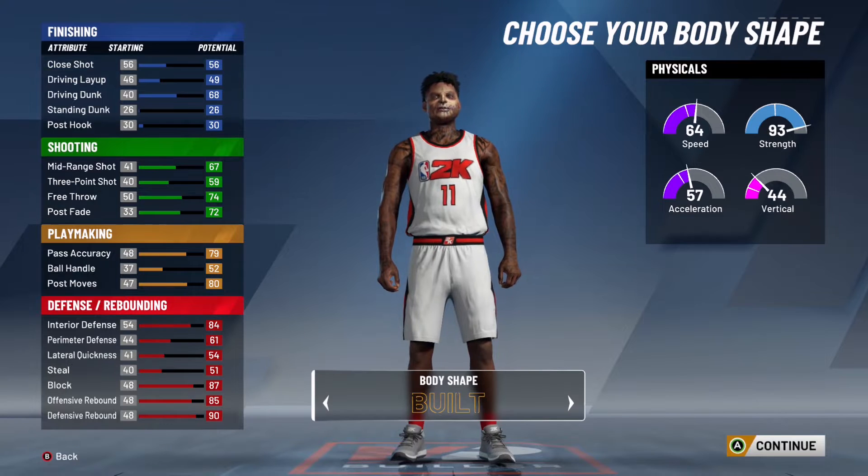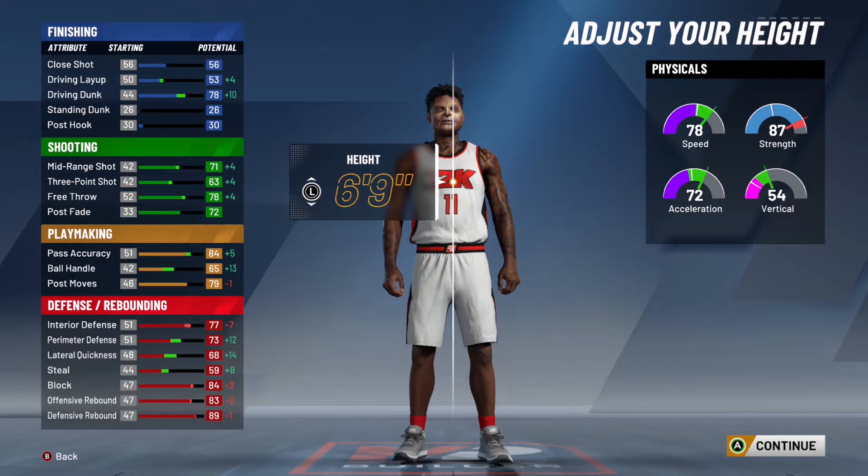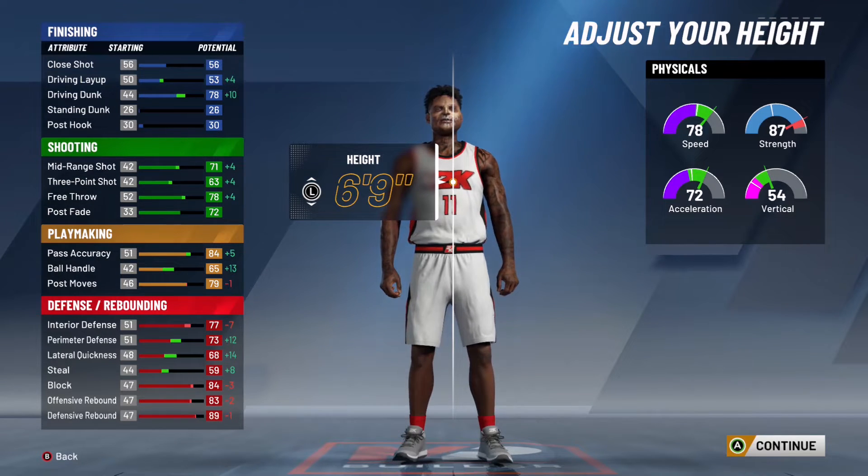Go ahead and go 6'9". Trust me guys, this is a rebounding wing killer. I see a ton of people who love making 6'9" small forwards and sharp locks, but this build shoots from damn near anywhere and has better physicals and way more badges.